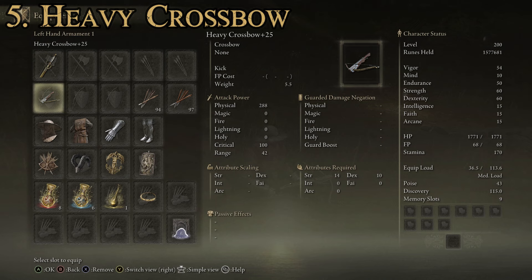It does not appear to scale at all, which I actually like, because in real life the best thing about crossbows wasn't that they were more powerful or more accurate — it was just that you didn't need much skill to use them. They were a bit slower, but the relative ease of pointing and shooting with one, and the low strength requirement, is what crossbows were historically good for. So no attribute scaling on this one. At max, attack power is 288 physical and 42 range — slightly less than standard bows and great bows, but better than light bows.